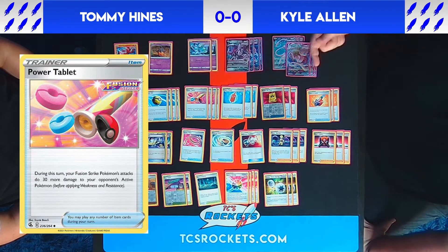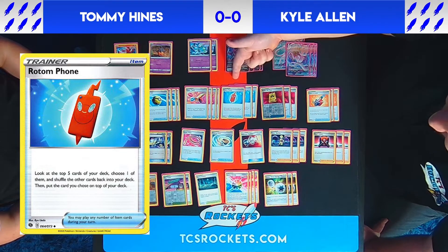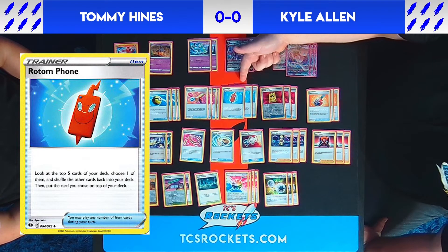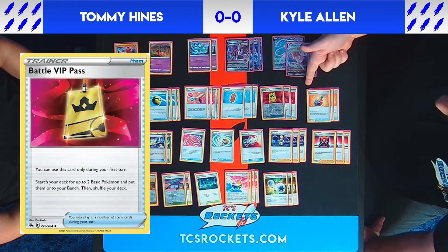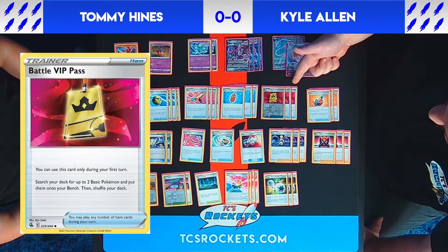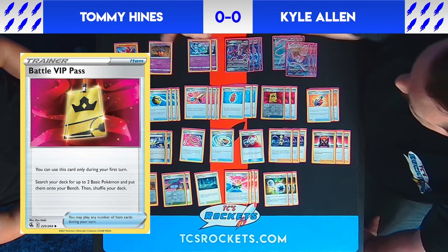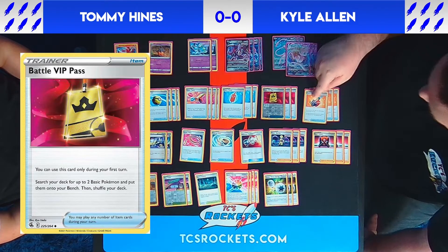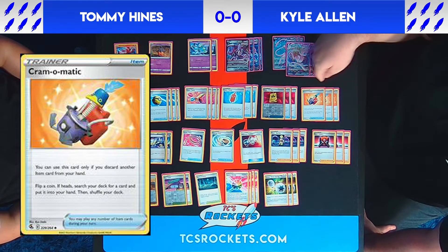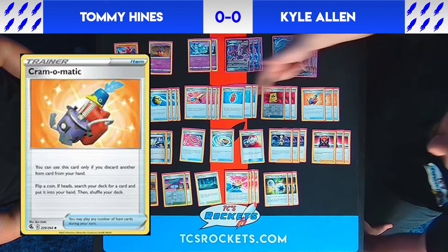We play three Rotom Phones — it lets us look at the top five cards of our deck, put one on top, then draw it with Genesect, which is a very powerful setup combination. We play three Battle VIP Pass: amazing if you go first or it's in your opening hand, you can play it on your very first turn to grab two basic Pokémon and put them directly onto your bench. We also play three Cram-o-Matics — a luck-based card where you discard a card and flip a coin; on heads, you search your deck for any card you like.